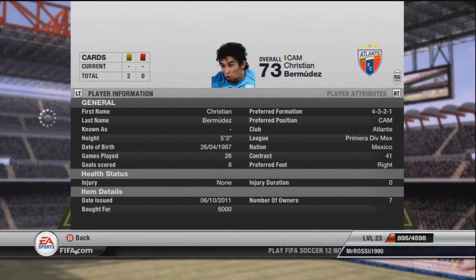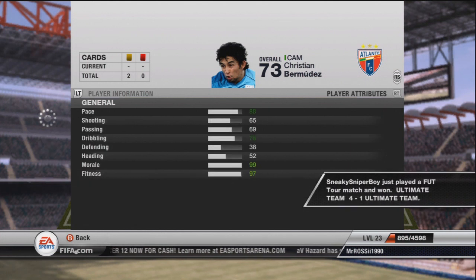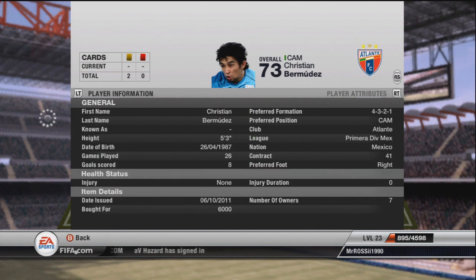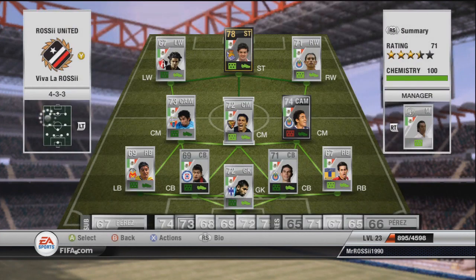In the middle we've got this guy - he is insanely good, I love this little guy, 5 foot 3. Christian Bermudez, absolutely fantastic. I think he's a 4 star skill move and he's just amazingly quick - that sniper chemistry style, picking up a win in his road to glory. 88 pace, 78 dribbling. Absolutely brilliant player to buy. I recommend picking him up if you're looking for a Mexican team or Mexican league team.